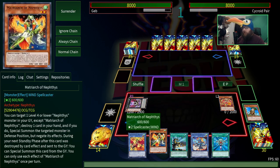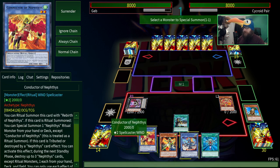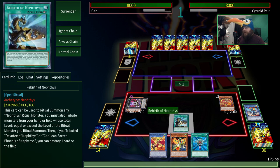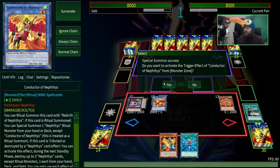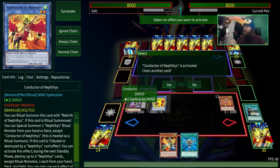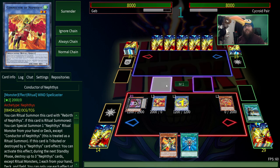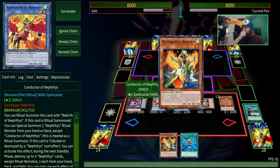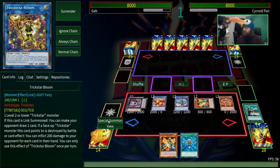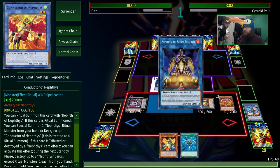Then we're going to do a Ritual Summon — summon Conductor using this. If you use Devotee as material, you get to pop a card, which is awesome, but we're not going to do that because we're going first. When Conductor is Ritual Summoned, it lets you Ritual Summon a Nephthys from the deck. So we're going to pick the Devotee. Devotee, when it's Ritual Summoned, lets you summon a Nephthys from the deck — just insane amounts of advantage. And we're going to get the Matriarch of Nephthys for later. So then we're going to take our two Ritual Monsters and make our Link 2.